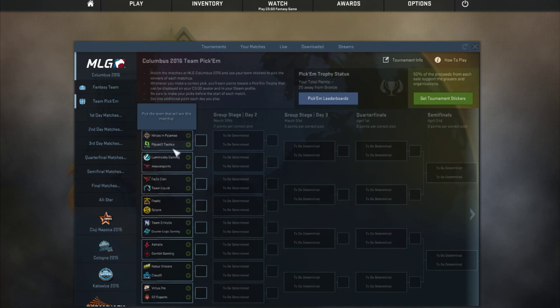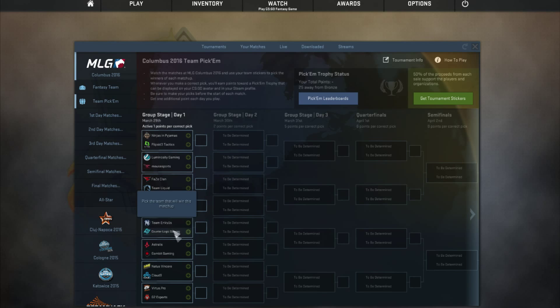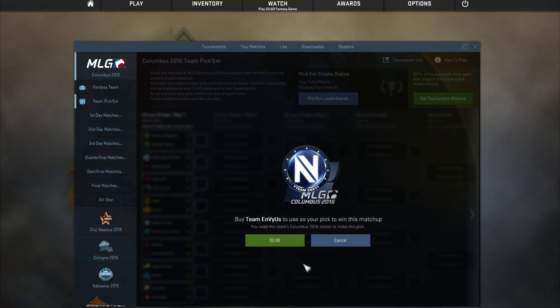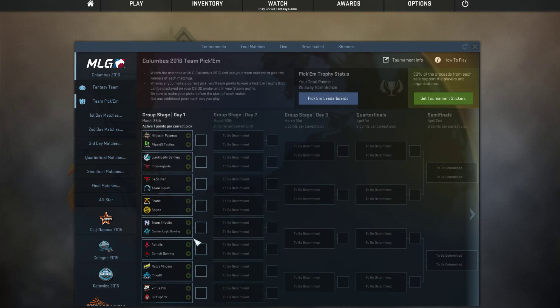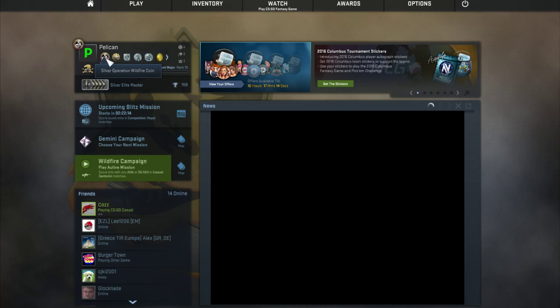So for example, if you think Team Envious is going to win, you would click this. But you need to buy the sticker to actually enter your vote for who will win, and it does cost $1 for each one. You need 25 points to get to a trophy, which is a coin.